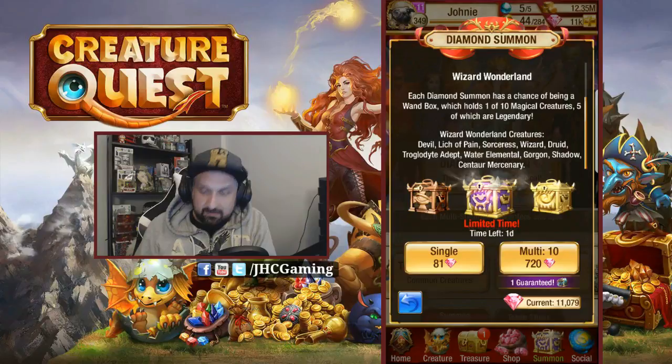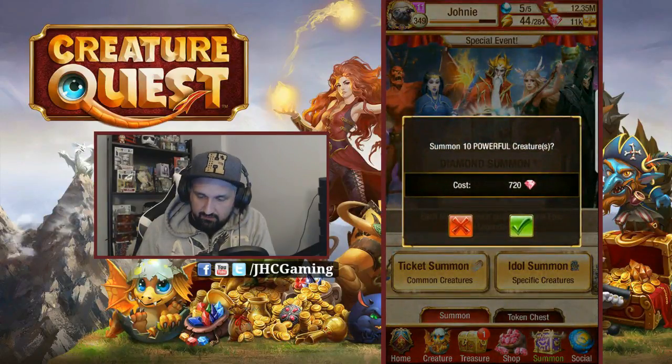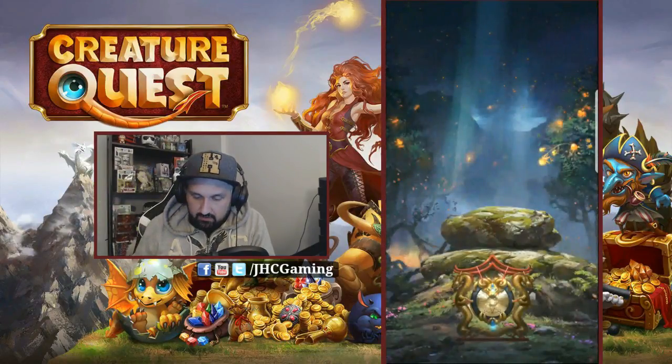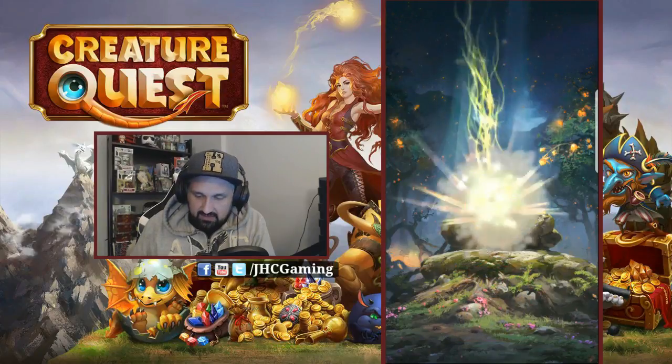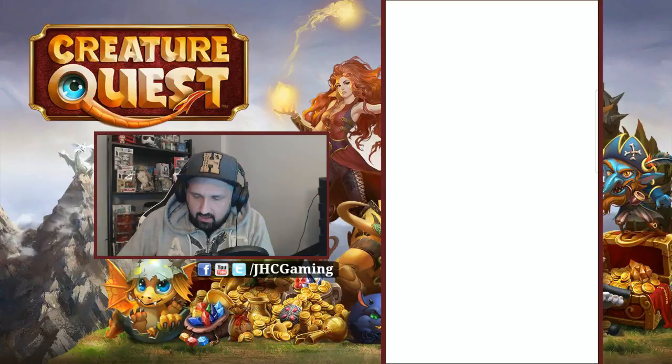If you do a multi-summon you get a good chance to have some of these special boxes. What we got: devil, leech of pain, sorceress, wizard, or druid — druid is the good one here, wizard is not bad at all. I'm pretty sure wizard is the yellow one — type in the comments if I'm wrong. Anyways let's just start. We'll do about eight multi-summons today.